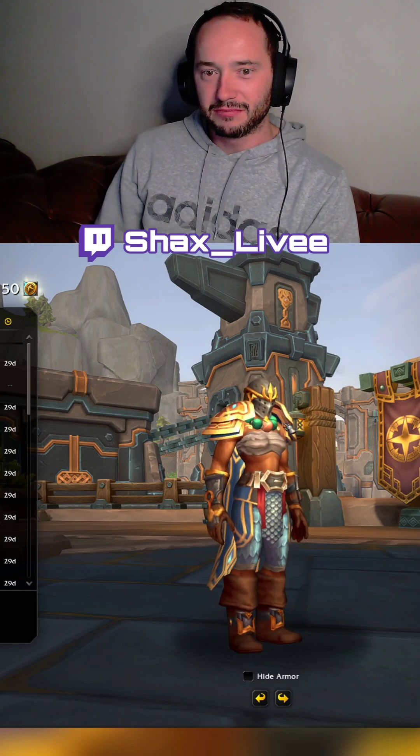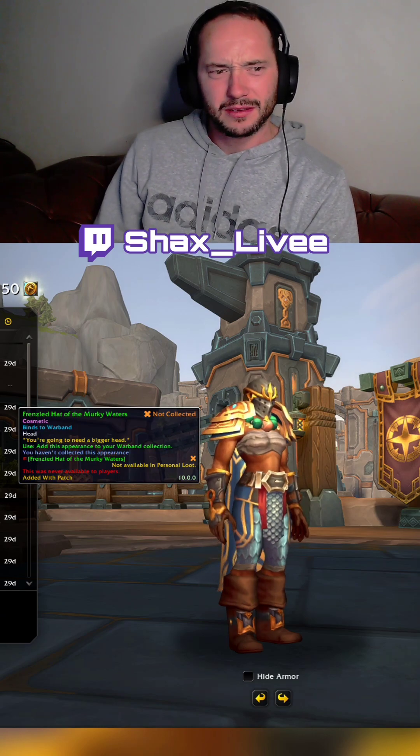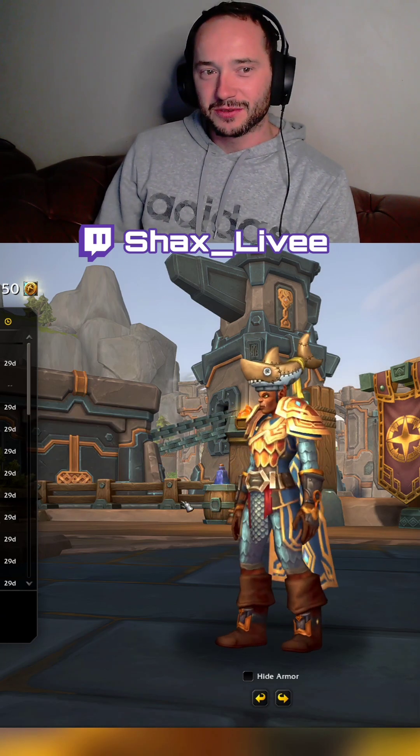The Blade Master item is basically like a chess piece, a bit of a monk kind of style thing. And the Frenzied Hat — this looks cool.